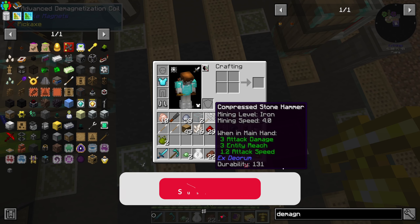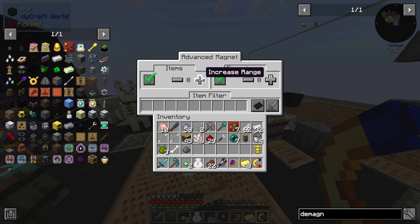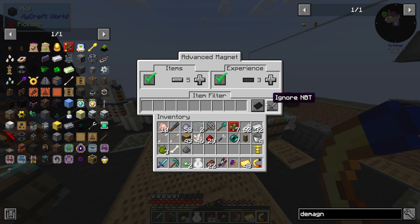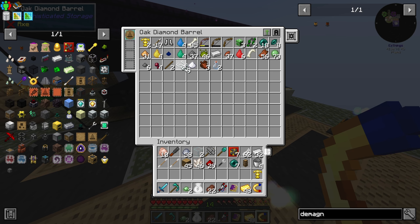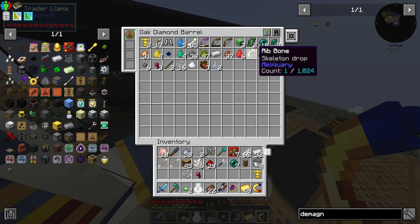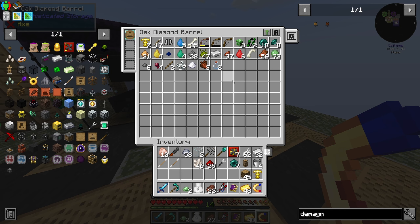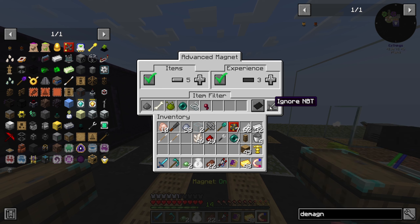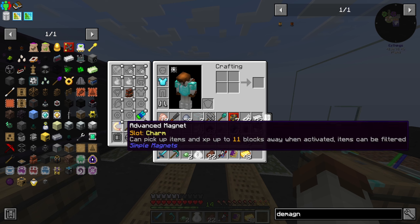So the demagnetizer doesn't work — it doesn't do anything. Oh cool, do you filter items? Items can be filtered. Oh, we can decrease the range, increase the range. Experience — I don't want to pick up experience from that far. I don't want to pick up items from that far, so we're going to put it down to five again. We're going to blacklist some items — so I don't want any of these things to be picked up like string or spider eyes. Ability totems are fine. Magnet on, and shift right click it and put it into here. Those items are being filtered — they shouldn't be picked up. Now we're only picking up in a five-block radius, which is probably fine.